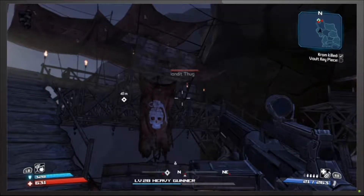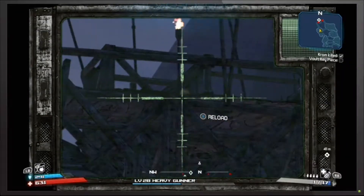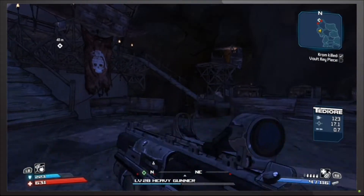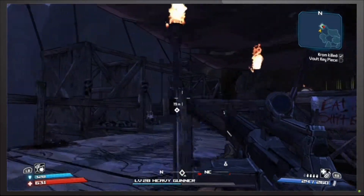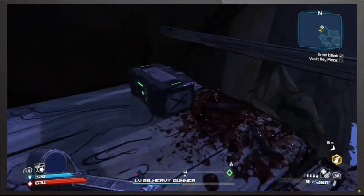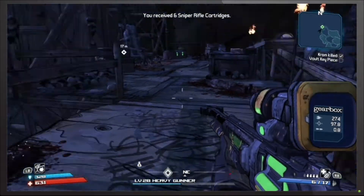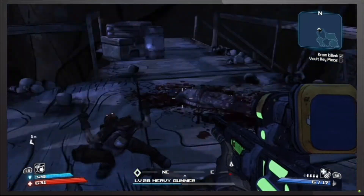Where are they at? Oh, there's one — and there's the other one. Okay, I'm just gonna run up there. There we go. Booyah! So we are super low on sniper rifle ammo — I think we got like only 20 rounds. Yeah, 17 rounds. I might have to just buy it, but let's see what we got in the chests first.